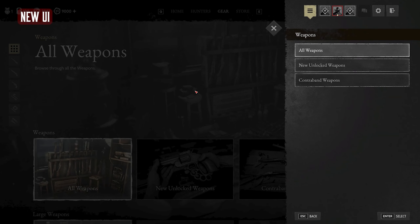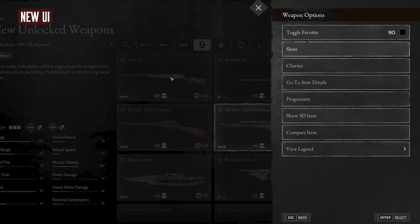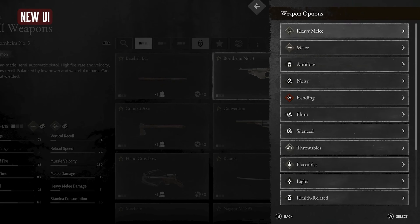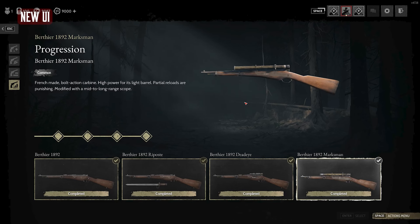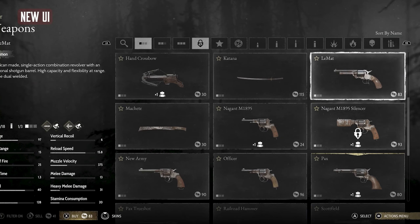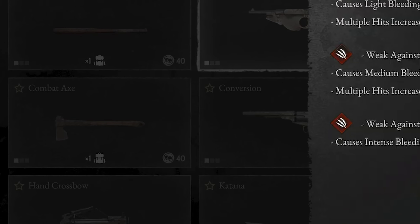Let's go ahead and look at how the weapon layout looks. The guns are categorized just like before, but instead of having one big column to scroll through, we now have three columns of weapons. That's a welcome change because I hated trying to scroll through the entire catalog of guns on that one little row or column. So it's a win-win.